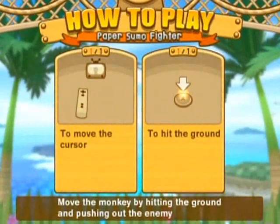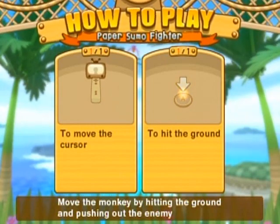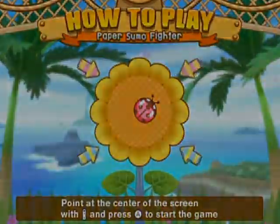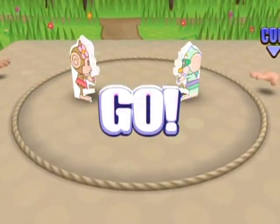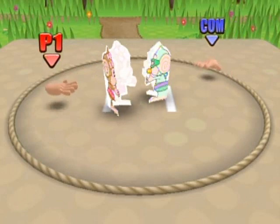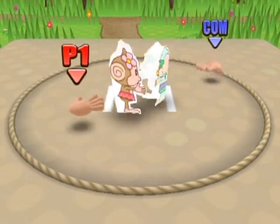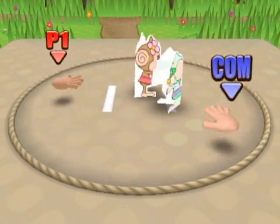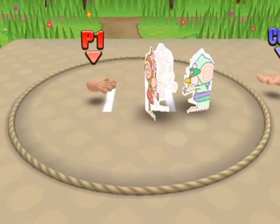I've apparently played this a bunch of times. What am I supposed to do? Move the cursor and hit the ground... Oh, I guess I'm supposed to vibrate the Paper Sumo Wrestler over to knock the other one over or out of the ring. That's my guess. It's another one of these things where you've got to work in a 3D space. I've explained to you before why this is kind of awkward to do. But this one's working pretty well and I'm successfully pushing Paper Baby out of the ring here.